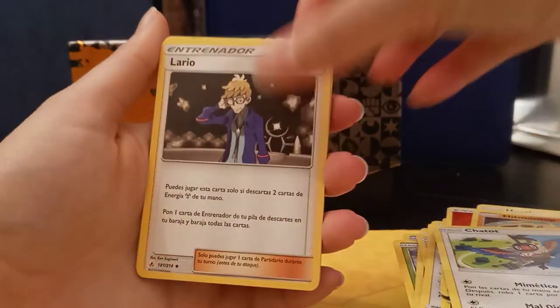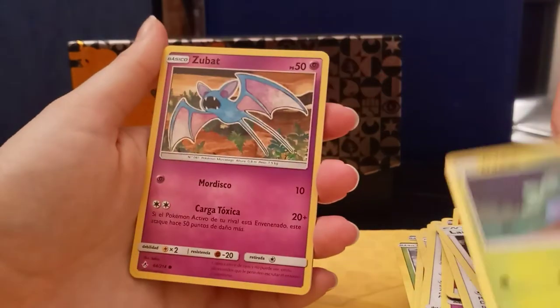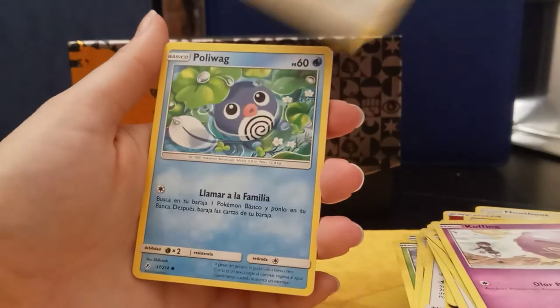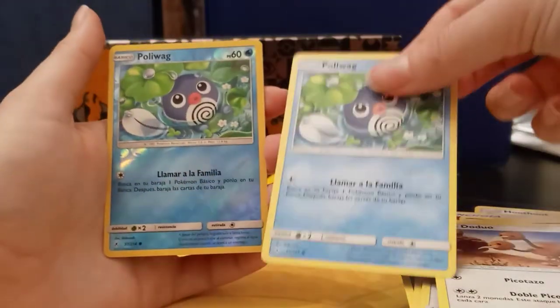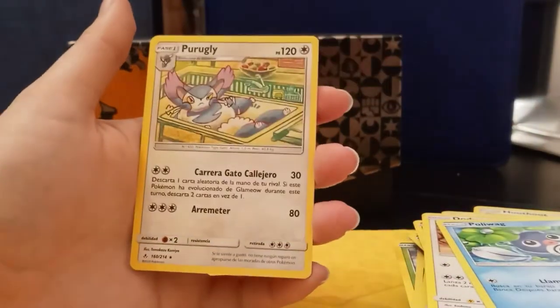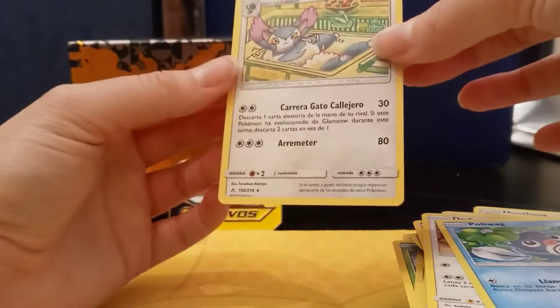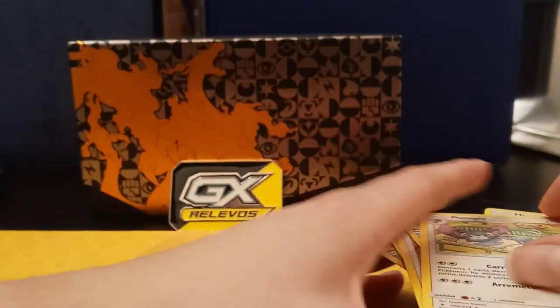Anyway: Hitmontop, Ludicolo, Oddish, Zubat, Koffing, Doduo, Poliwag — oh, reverse Poliwag — and a Purugly. That kind of lets you see which cards are in the set, but pretty cool overall.